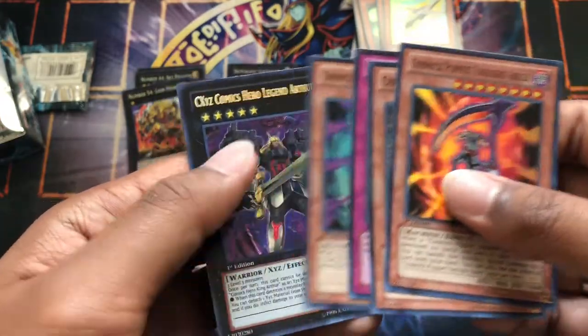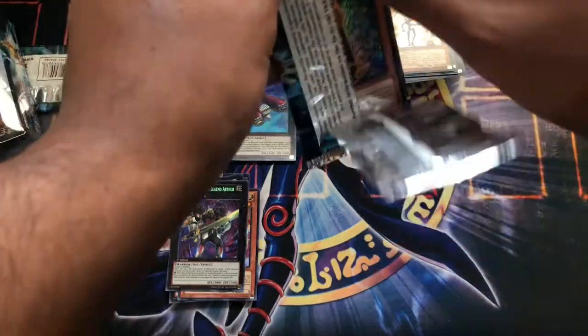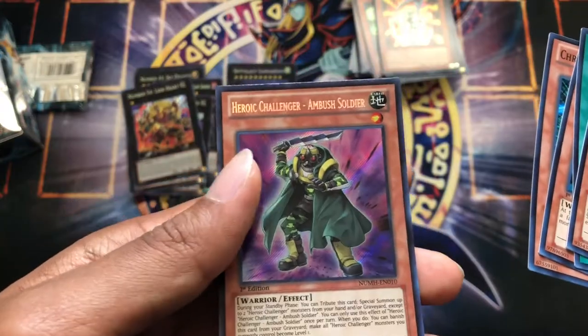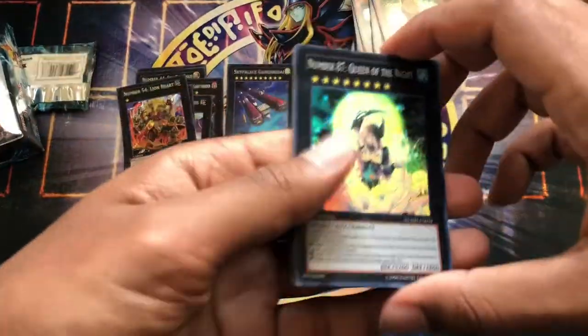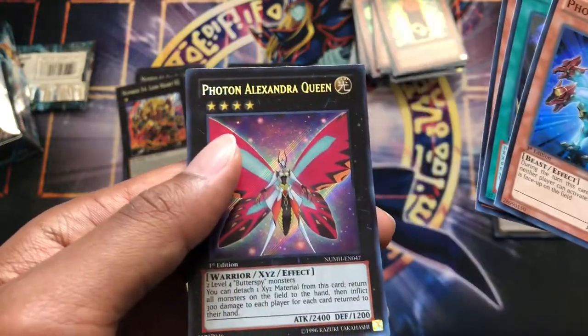Herology record, Gimmick Puppet Scissor Arms, CXC's Comics Hero Legend Arthur — so there's another Arthur card. Chronomaly Soul Monolith, Resurrection of Chakra, Zubaba Knight, Chronomaly Mud Golem, Heroic Challenger Ambush Soldier. Number 87 Queen of the Night — put that aside as a super rare number. Photon Cerberus, Stoic Challenge, Curivolt, Photon Alexandria Queen — photon card, pretty interesting.